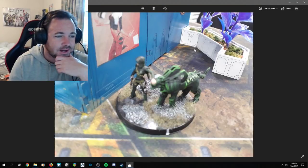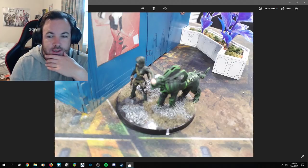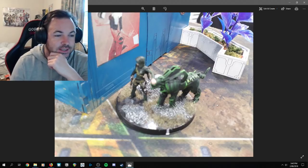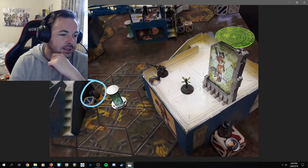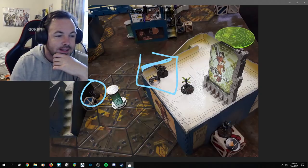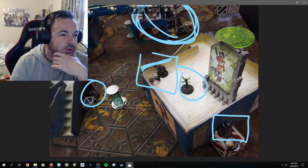My opponent is running Andromeda. I feel like Andromeda is one of the worst profiles in the entirety of Infinity — she's too expensive and too weak for what she's supposed to do, but the model's cool. He's got his own HVT further out here. There's a Chuser right here, prone very wisely — otherwise the HMG is going to gun him down straight away. There's a Netrod next to him, a Myrmidon chain rifle guy, and then Hector's link team further up, which we'll look at in a minute.